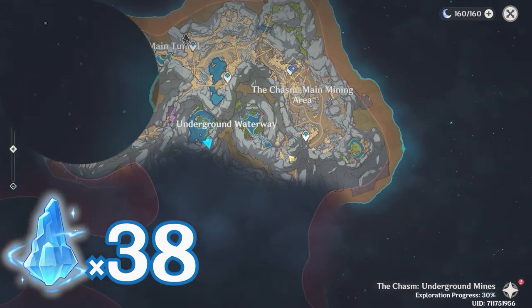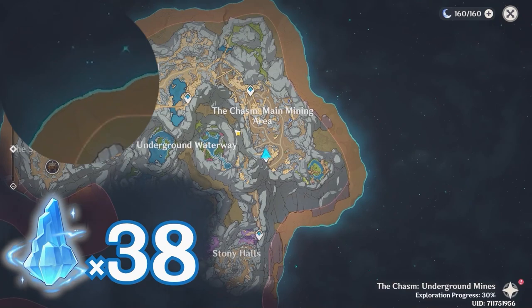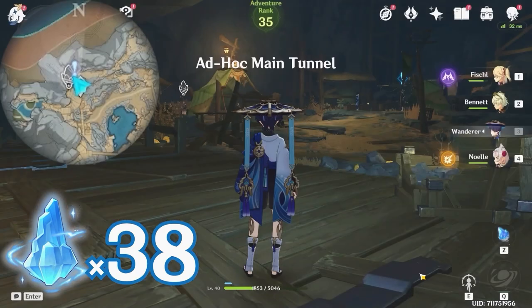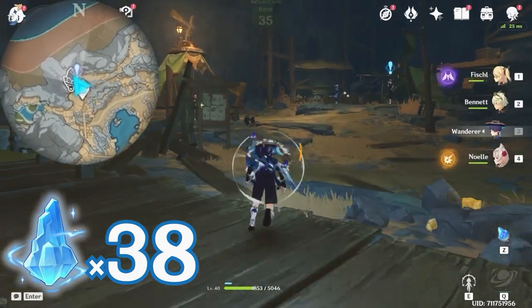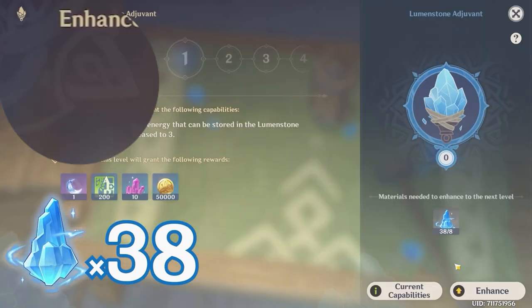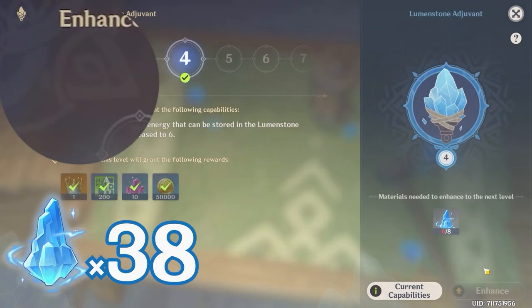After that, let's teleport to this waypoint. Now if you haven't upgraded your adjuvant, it's a good time to do it now. Let's teleport to find NPC Junwu. So far we have collected 38 lumen spars, so you should be able to upgrade it to level 4 at least.